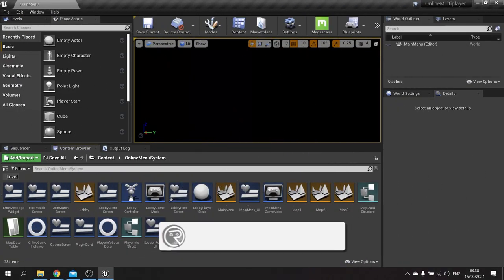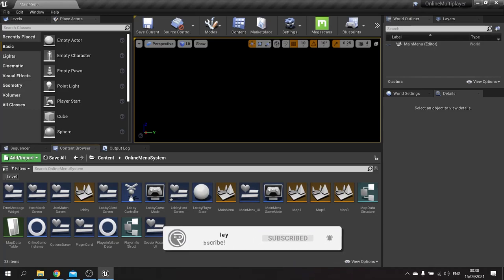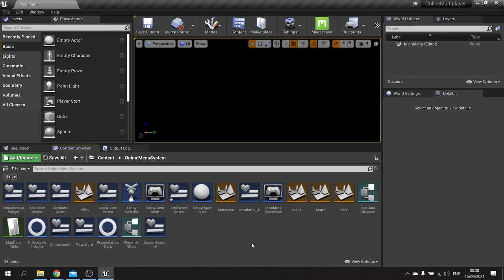Hello and welcome back to our online sessions tutorial series. In this episode we're going to work on our ready status. Our characters are going to indicate when they're ready, but we want the host to only be able to start the match when they are all ready. We're also going to have some extra features such as locking the game to new players when it has started.